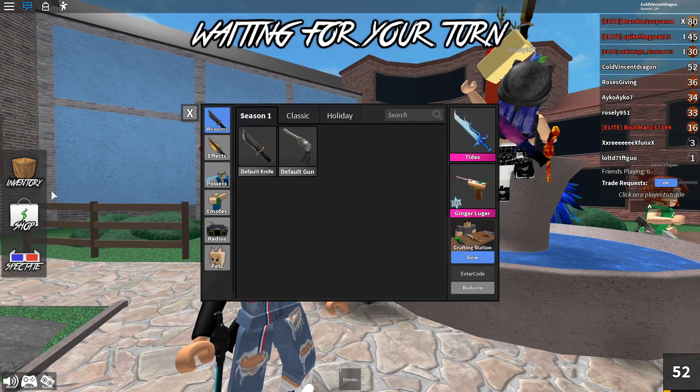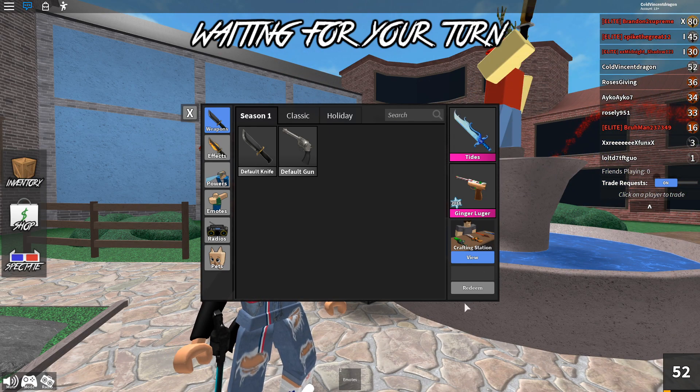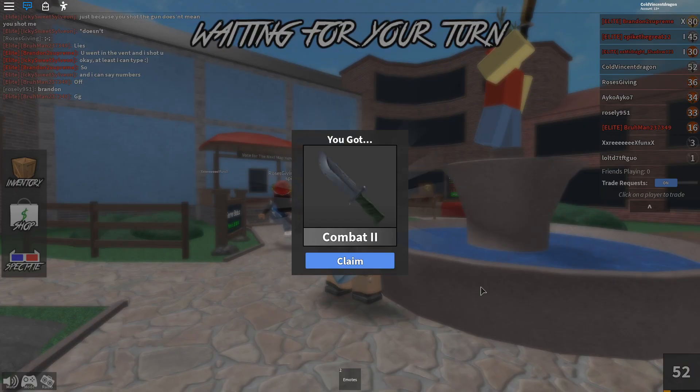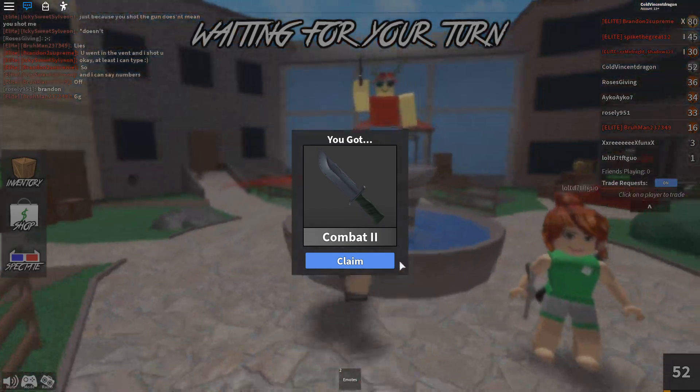This is how you use the code. You go to inventory and enter the code which gives you a free life. Then we go here, enter 'combat,' and we get a full T2.